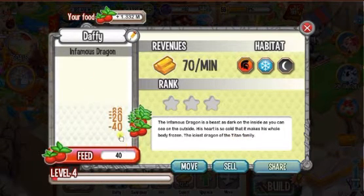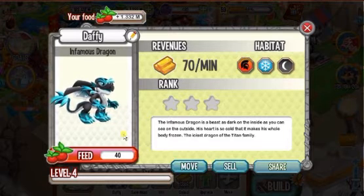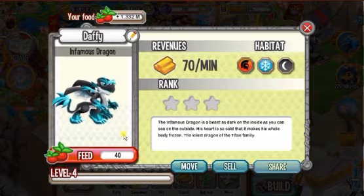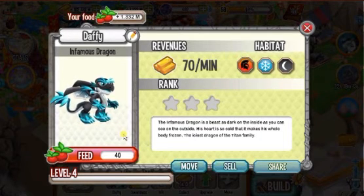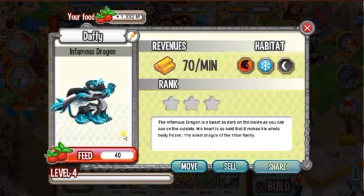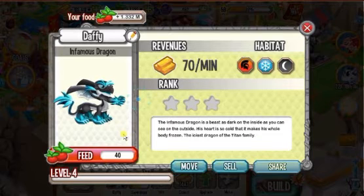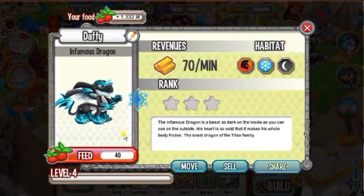Now we are going to evolve it to the second form — the teenage form. It looks more gold when it's cold. This is the second form, and this time it summons a bigger icicle than the baby form.